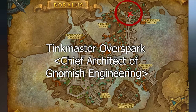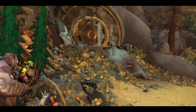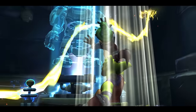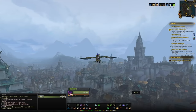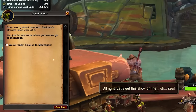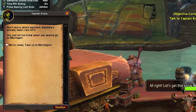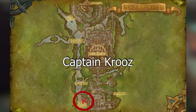With that quest done, you should now see a Gnome or Goblin representative in your base within Nazjatar who will give you a breadcrumb quest along the lines of Rumours of Mechagon. You'll go through that quest chain and eventually end up in Mechagon. For Alliance players, you'll just fly there, and for Horde players over at the port of Dazar'alor, there's a ship and a goblin you can speak to who'll teleport you straight to Mechagon every time.